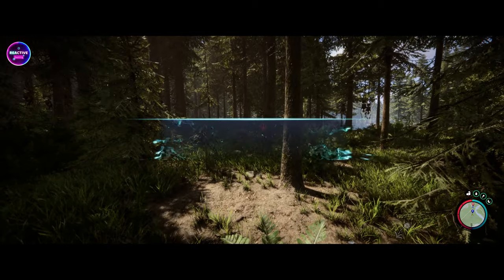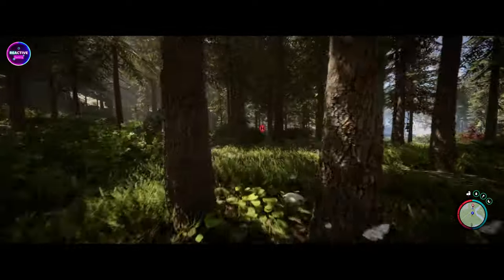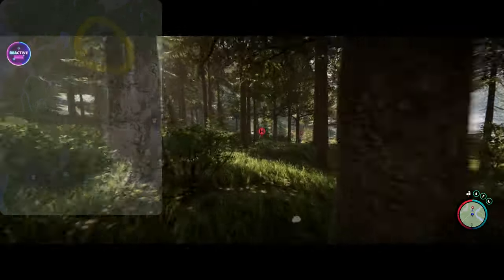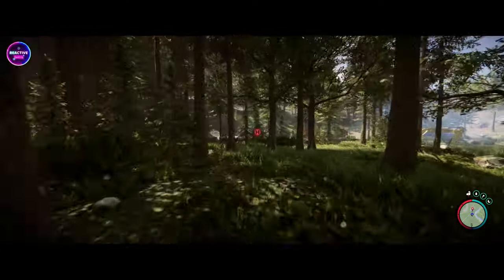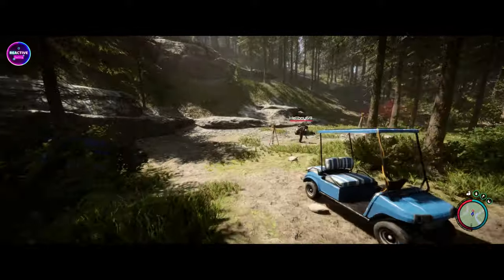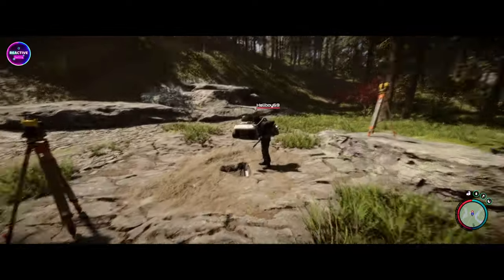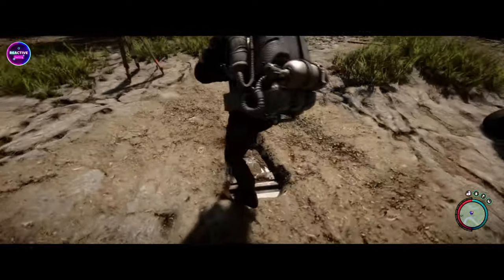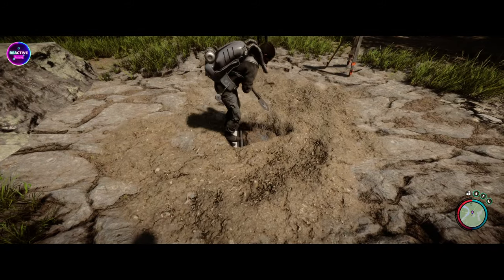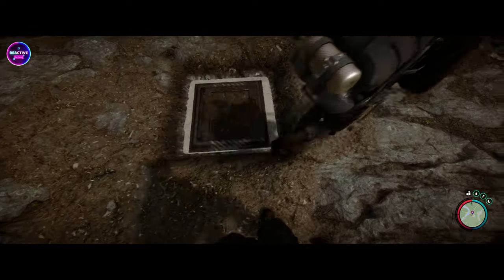Now we're looking for the tuxedo — go to zone JR. You will need the shovel for this one; it's buried into a bunker. The cave we just went through on the previous location — you should have found the shovel in there, that is the shovel cave. We just need to dig this bit up and then we'll go right in. That should be open now — let's open this up.